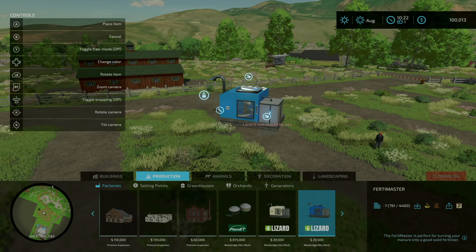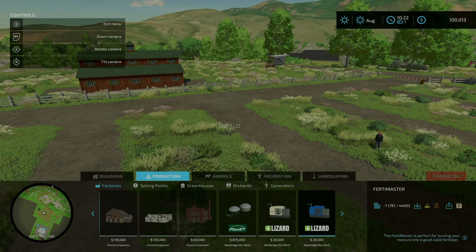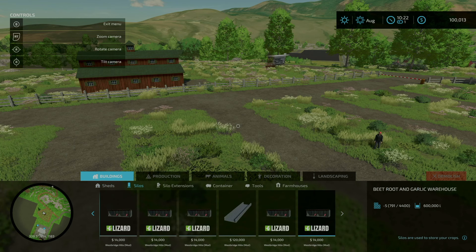The last note says: beets, carrots, and parsnips appear only with the premium expansion — these warehouses will not be useful if you do not have it. Under Silos, these two warehouses here are basically useless if you don't have the premium expansion. With the exception that the garlic portion of this warehouse should work even without the premium expansion. That's my guess — I haven't tested it — but pretty sure you'd still be able to at minimum store garlic on this map.